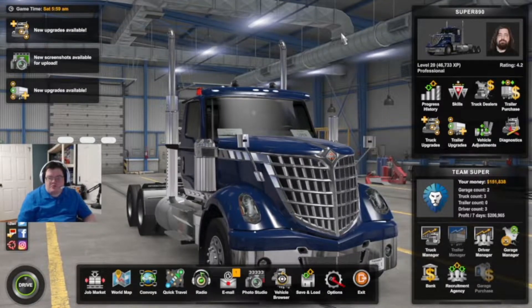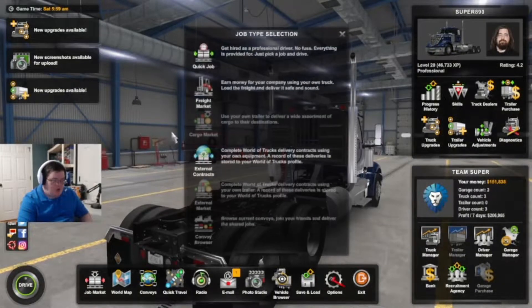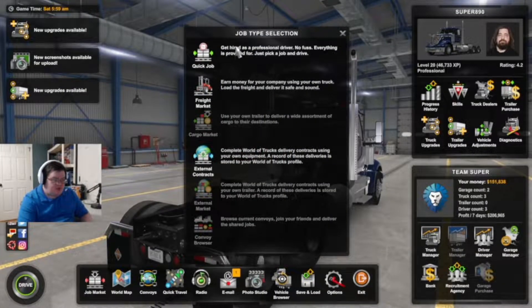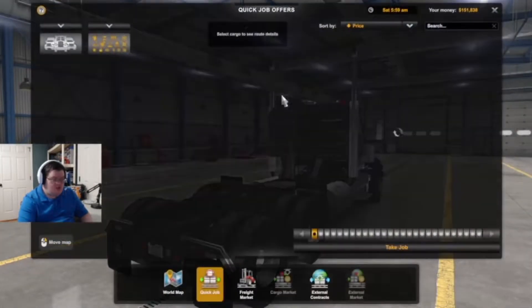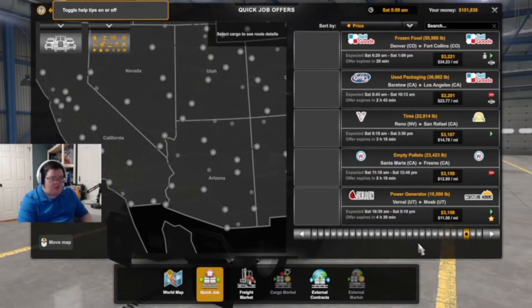Hello everyone, welcome to American Truck Simulator. Alrighty, so today we're going to be playing this game. I'm going to do some quick jobs. This is going to be pretty easy to do, so I'm going to pick out the quickest one I can find, and then we'll get started here.